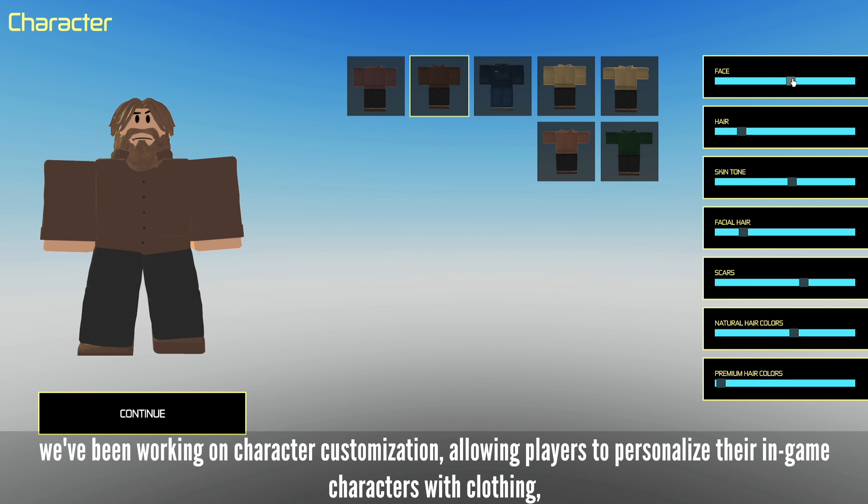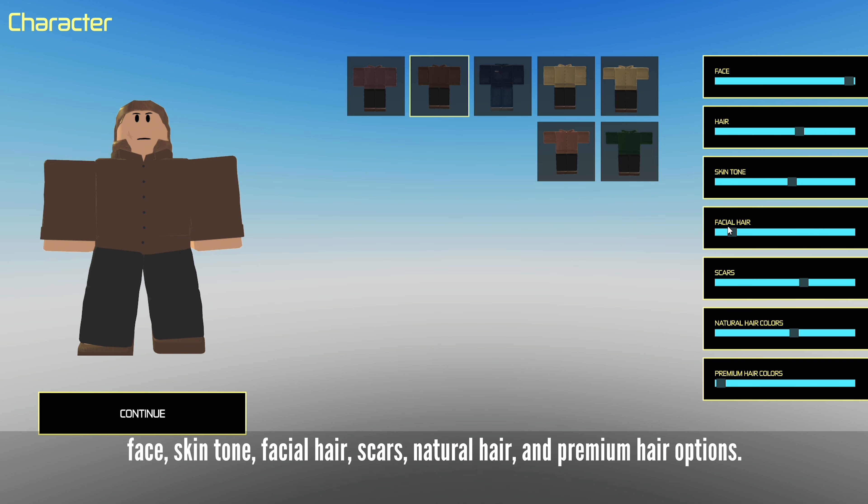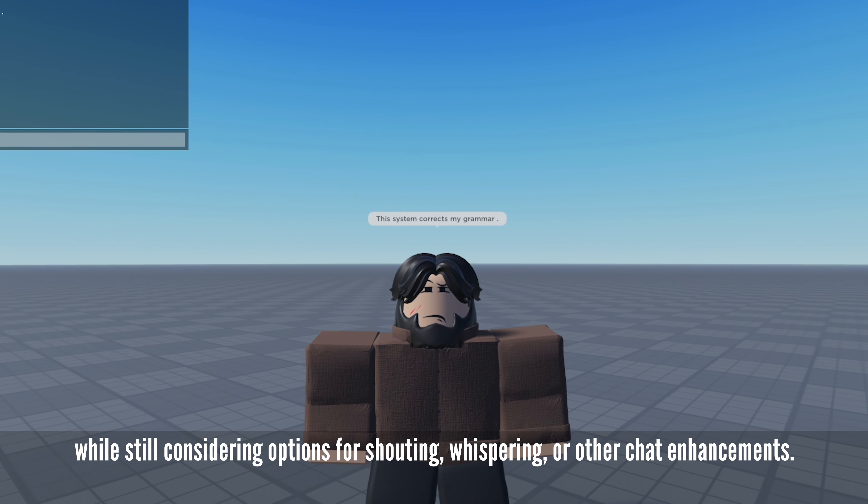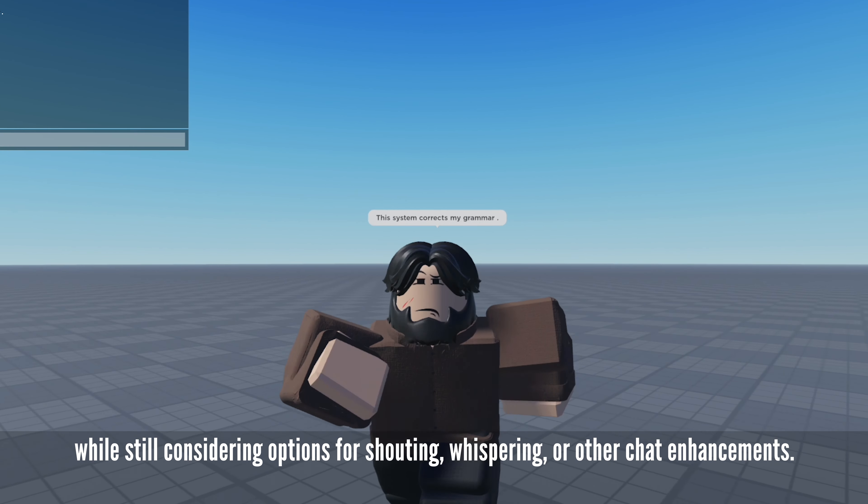Furthermore, we've been working on character customization, allowing players to personalize their in-game characters with clothing, face, skin tone, facial hair, scars, natural hair, and premium hair options. We've even developed a grammar corrector to improve chat quality and make conversations feel more serious, while still considering options for shouting, whispering, or other chat enhancements.